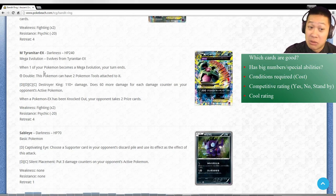Mega Tyranitar: Double - you can put two Pokemon tools on it, which is a Spirit Link and anything else you like. Destroyer King: basically if your opponent has two damage counters on them, that Pokemon is gone. Destroyer King however is expensive and very conditional - you're going to need to two-shot it and that may just be too slow. You may have to force some way to damage your opponent's Pokemon, like with Crobat or Absol or something like that. This Tyranitar is going to need a lot of setup. But who cares - it's Mega Tyranitar, we're just going to use it anyway.